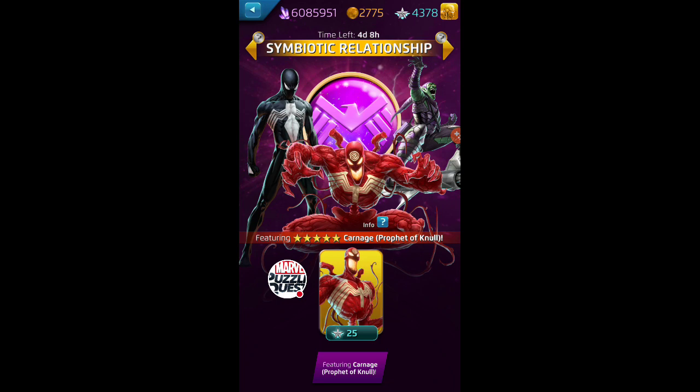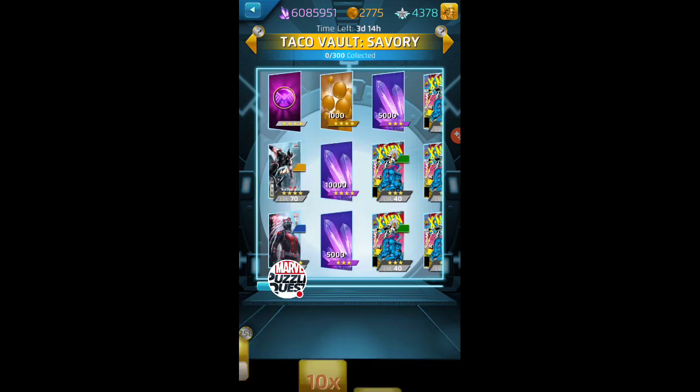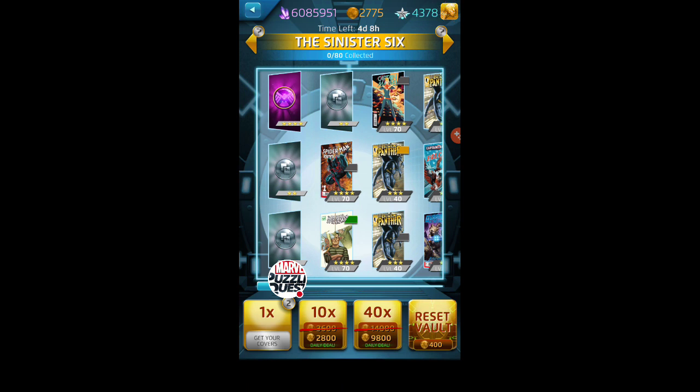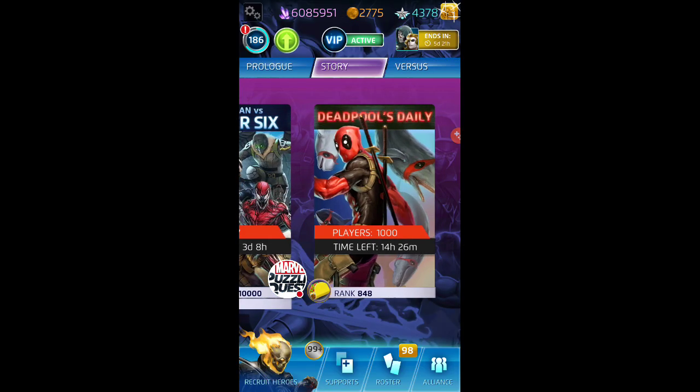We will be doing a lot of tokens, including maybe one draw from the Halloween Horror since it's the last day. The Sinister Six — Spider-Man vs. Sinister Six — is the brand new event story mode that's open right now. We'll save that for a separate video after this one. And here's the Cletus Cassidy vault; it's got a token to that Symbiotic Relationship store. So we're going to do some draws from our tokens.